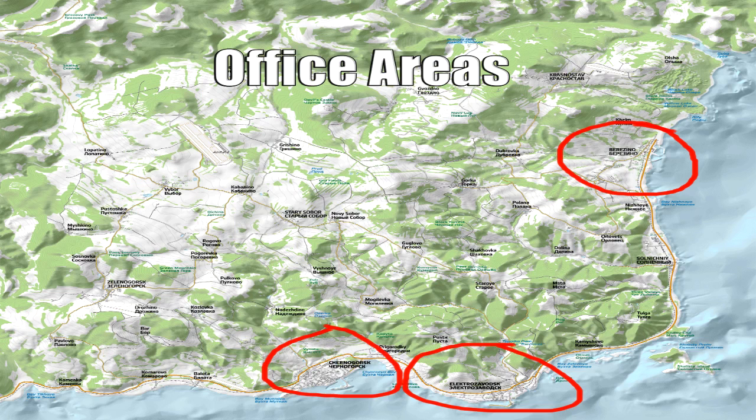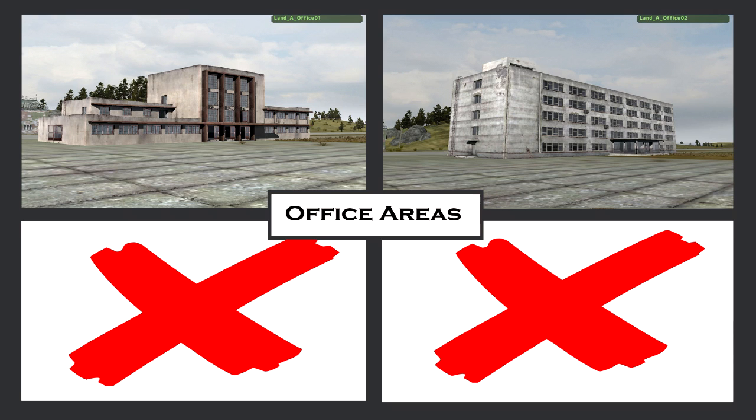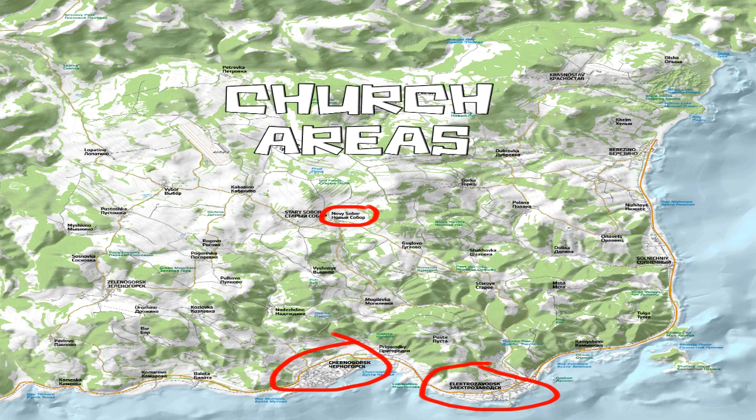That's all for the residential areas — moving on to the office areas. You can find these mostly in and around the cities. We have the tenement and then the two-house tenement type buildings, which I've mostly seen in and around hospital areas, and then you have the railway station. It's worth mentioning that I've only ever seen that big tenement skyscraper building in Cherno, so you may not find it anywhere else. The last two office areas are the school and the tech building.